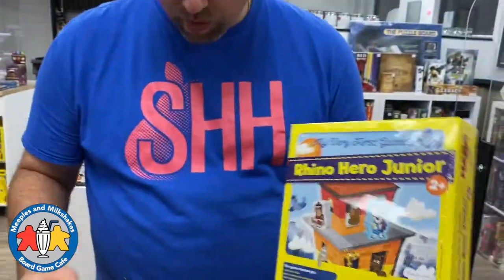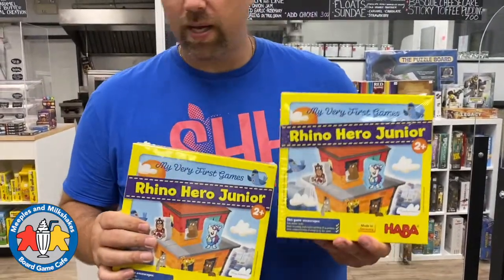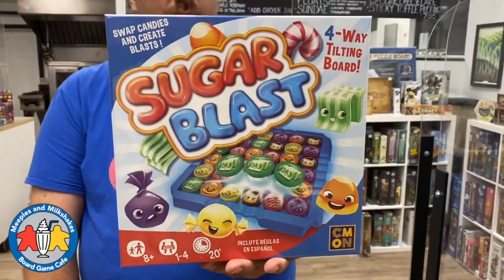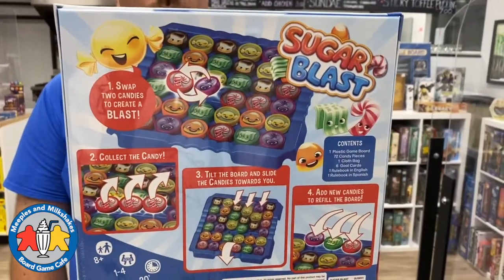In the last box we have more copies of Rhino Hero Jr. - one is supposed to be a demo copy for the library. Rhino Hero is a really good seller and adults really enjoy it too. Finally, we have another game for the library - a kids game for ages 8 and up, described to me as sort of like Candy Crush. You swap candies, create a blast, and collect them - it has a four-way tilting board. Looks like a really fun game for the library.